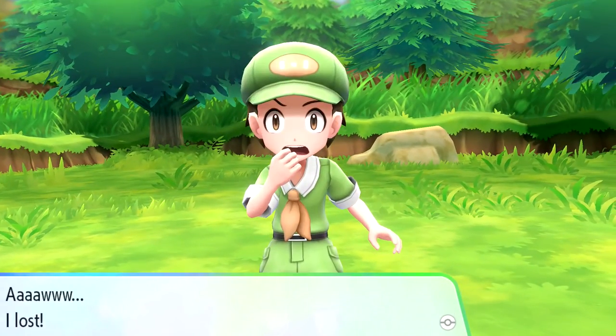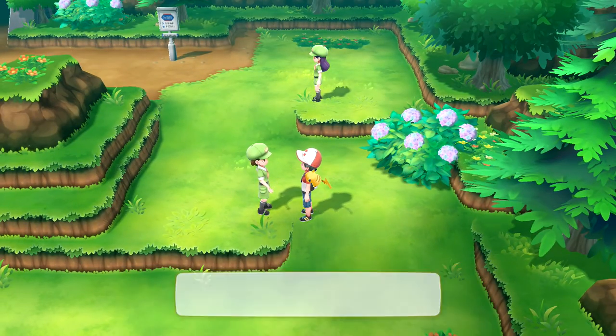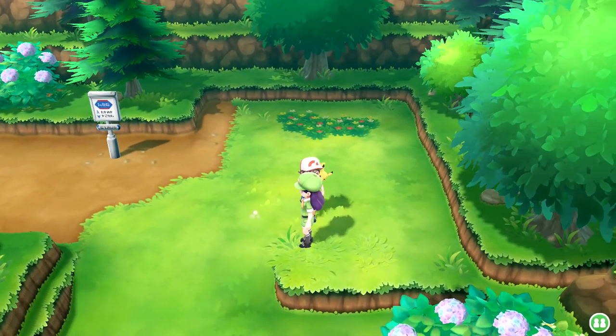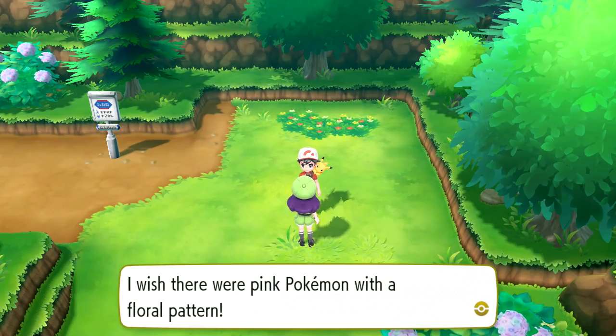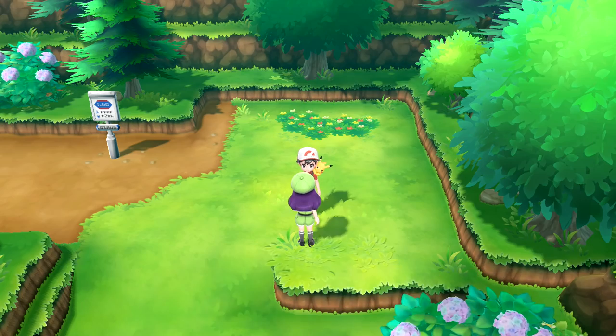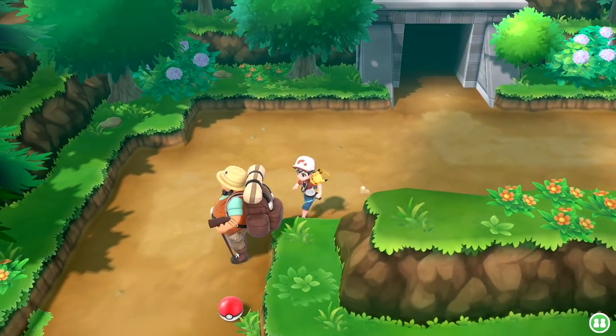Did anybody get a level up? Not quite. Two great balls though, that's great to see. 'The Pokemon here in the mountains are so chunky. I wish they were pink Pokemon with a floral pattern.' We have this hiker we still need to battle. 'We hikers are natural at climbing mountains.' Well, let's see about that - we already have Tonka out, so if you throw any rock type we should handle it.